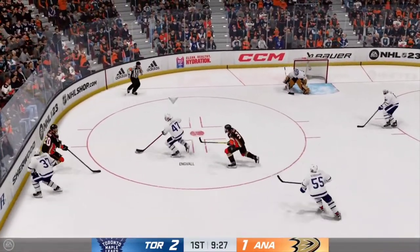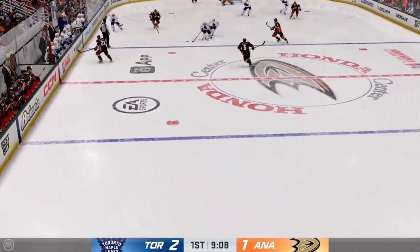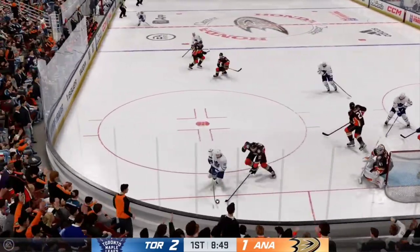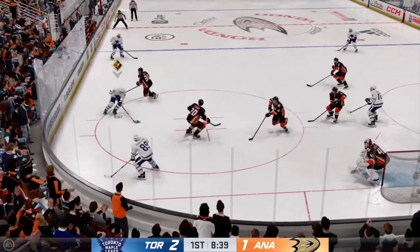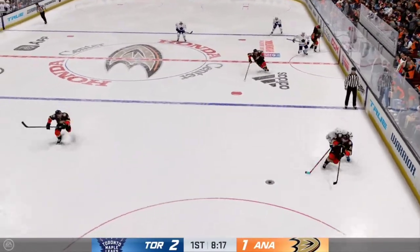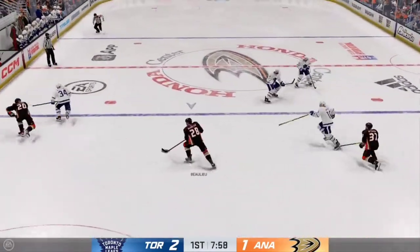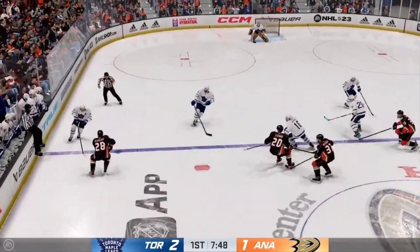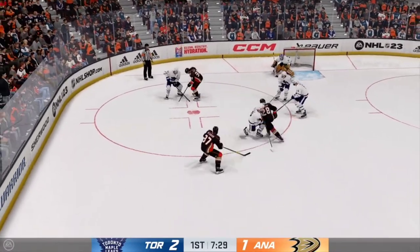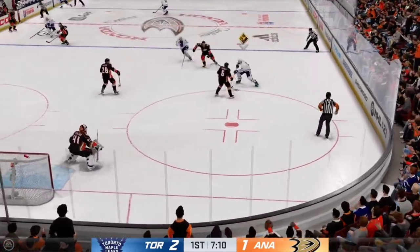The Ducks play along the boards, the Leafs get a hold of the puck — takes the feed, moves the puck. Robinson's exploring options. Long reach breaks up the momentum, the Ducks will play it in their own end. Nice pass along the wing, up the neutral zone. Moves it to Varner — they had the right idea but couldn't make that play with the pass. The Leafs will play it from the defensive zone, inside the offensive end now down the left.